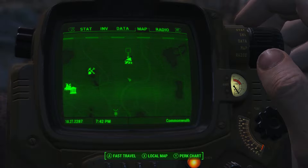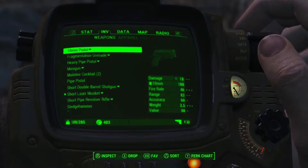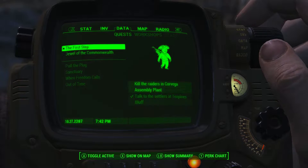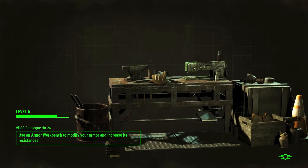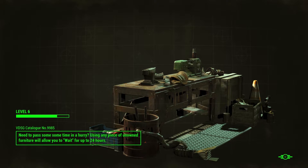Can I mod a pistol to kind of snipe or be silenced — that's the question. I've got 400 caps. I'm going to do that, because I can always fast travel back. I'm going to fast travel back to Sanctuary, because if I can get a silenced pistol, I can go in and try to be tactical. That way I can be a little bit more confident about sneak attacks, and I'm not dealing with everyone shooting at me.